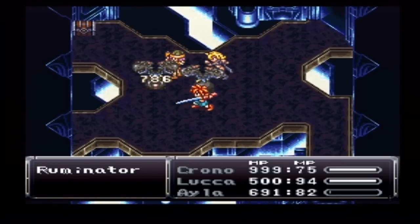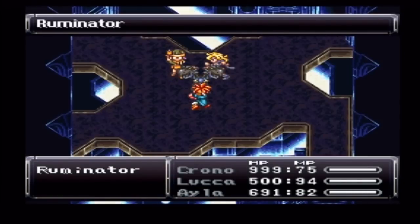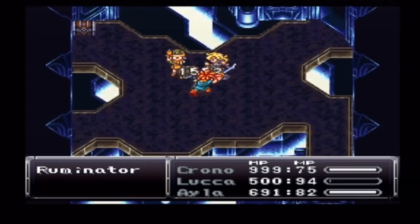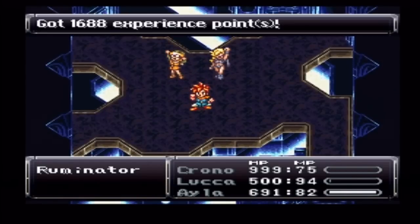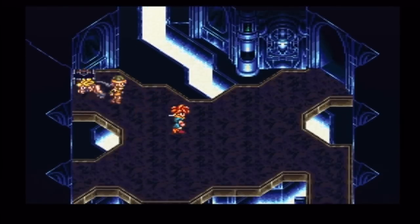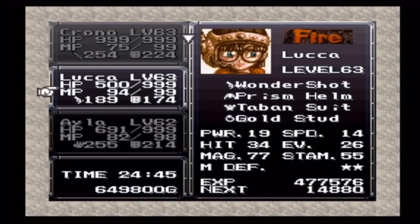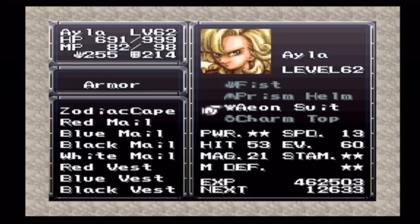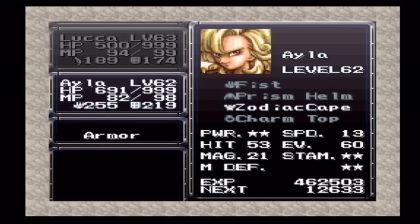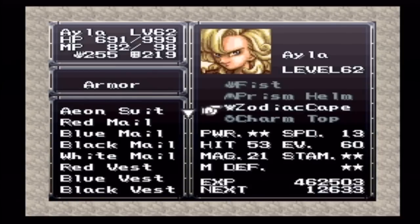I can't remember what's in the chest in the top right — I don't think it's a weapon or anything like that. Ah, the Zodiac Cape! That's actually the second best equipment for the ladies. I'm going to give it to Isla. It's their equivalent of the Moon Armor, but only the women can equip it. And the only one that's better is the Prism Dress, but you can only get one of those per game.